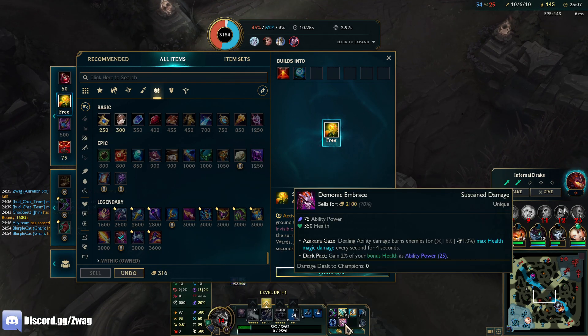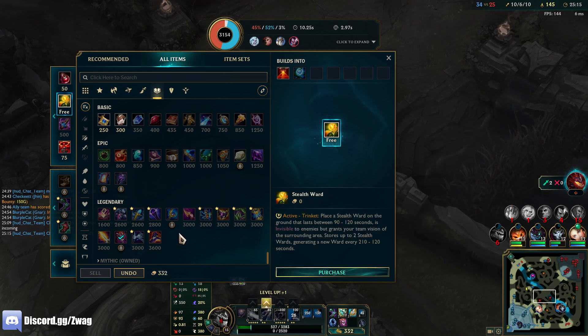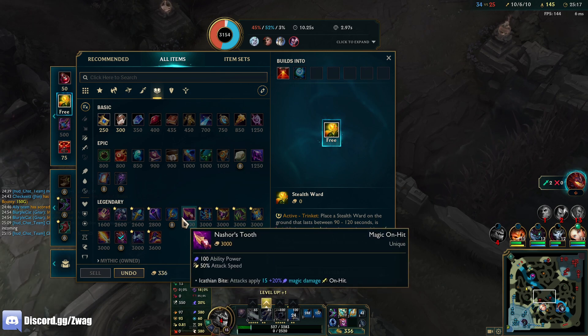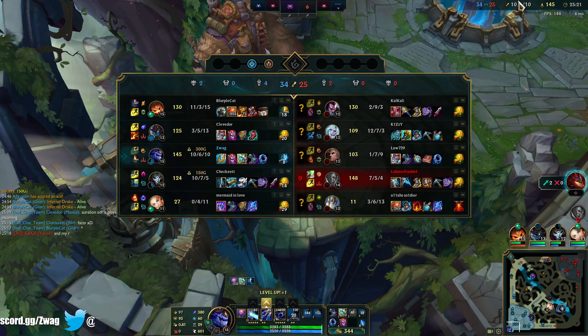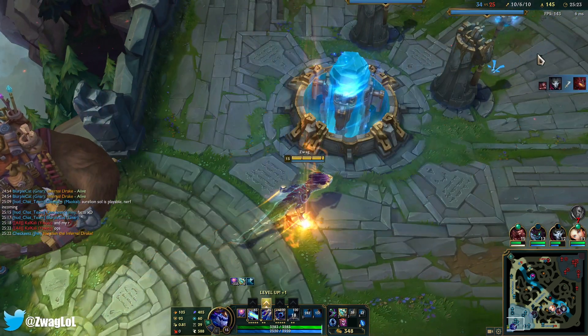We have Demonic - this is giving us an extra 25, so 75 plus 25 so 100 total. We have the burn plus it gives a lot of health. I can either go Rylai's next or Hourglass. I think we'll do Rylai's next.